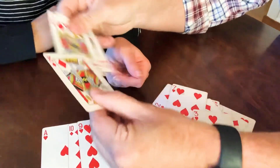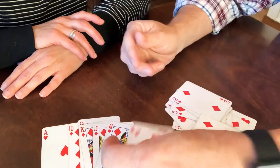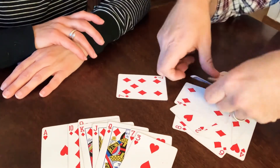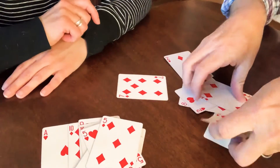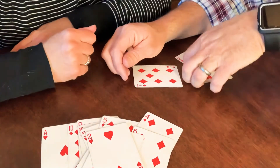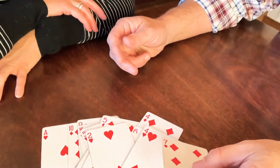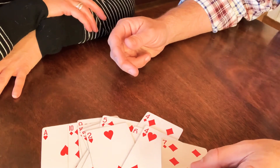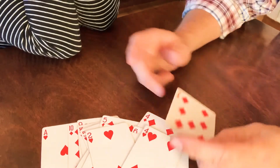So let's count: 20, 30, 40, 50, 60, 70, 80, 90, 100, 110, 116 plus seven. What is that? 123. That's mine — 123 points.